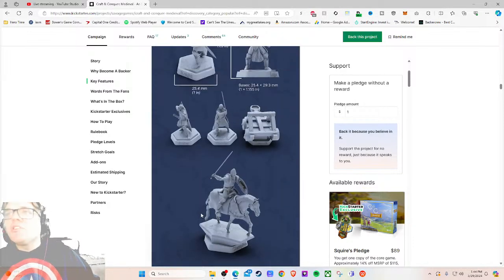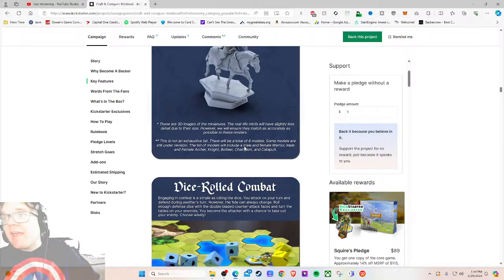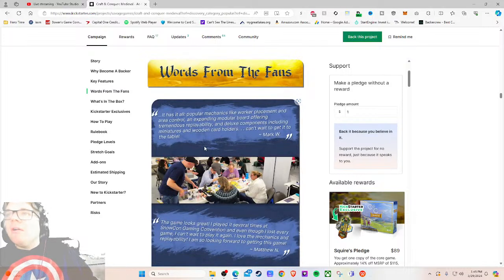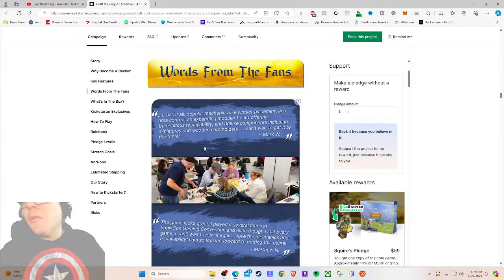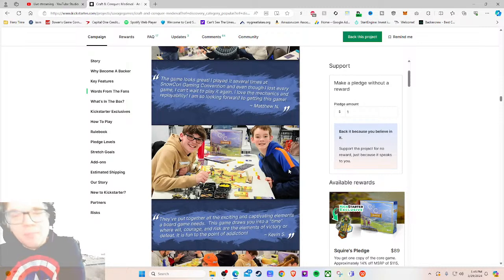'There will be a total of eight models — some are still under revision. The list of minis will include a male and female warrior, male and female archer, knight, boltier, champion, and catapult.' But this text is so small. This feels like what you say as 'more to come!' — get people excited to come back throughout the campaign. Spin a neutral thing into a positive. Moving on: 'dice-roll combat — words from the fans — it has it all. Popular mechanics like worker placement and area control, an expanding modular board, tremendous replayability and deluxe components including miniatures and wooden card holders.'